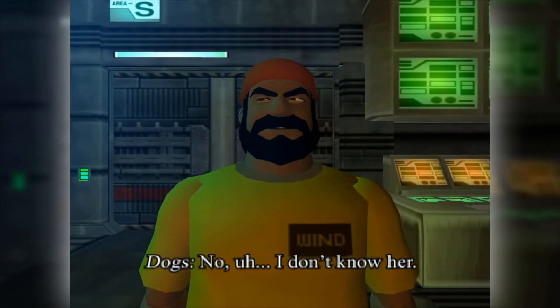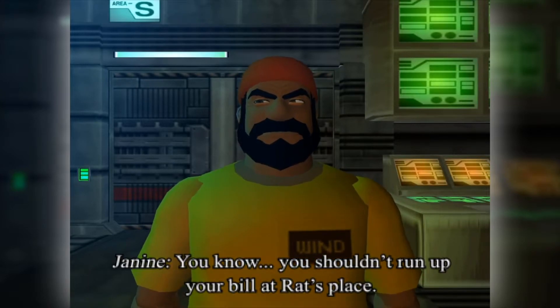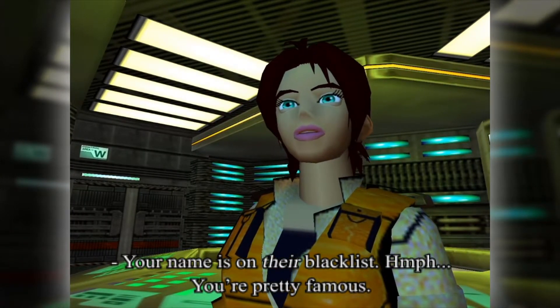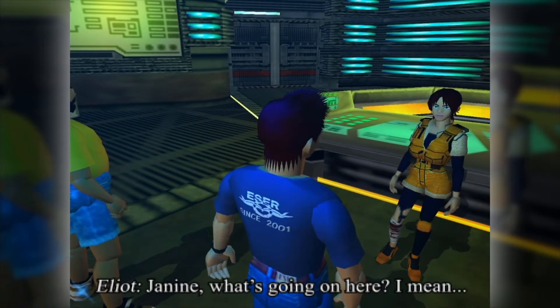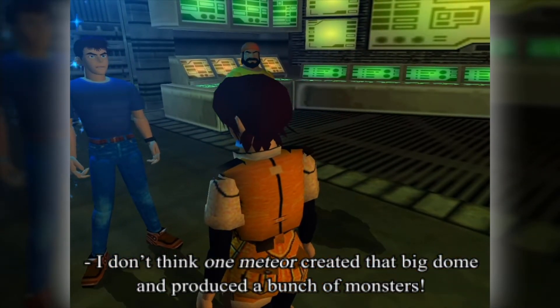What, you two know each other? I don't know her. You know, you shouldn't run up your bill at Rat's Place — your name is on their blacklist, you're pretty famous. Janine, what's going on here? I mean, I don't think one meteor created that big dome and produced a bunch of monsters.